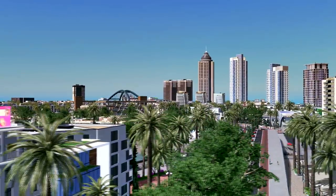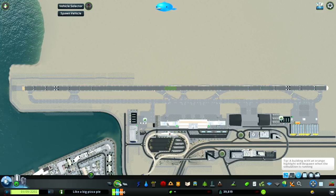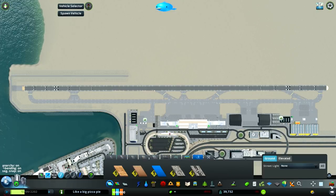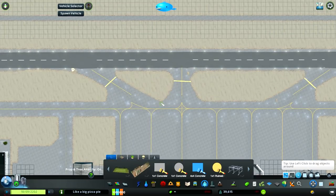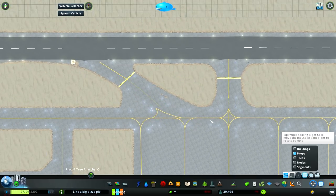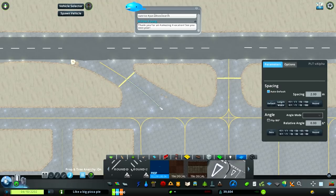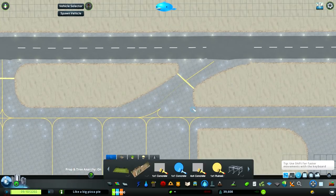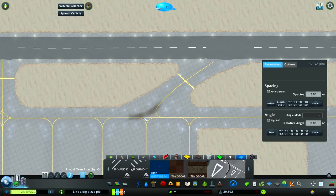So without further ado, let's get into the timelapse. The first thing I wanted to do in this episode was move up the runway just a little bit. This actually ended up creating some issues with the Move It mod, as some of the paths weren't entirely correctly moved, and it also means I'm going to have to redo some of the connections with the taxiway. The reason I wanted to move the runway was based on suggestions - the airport was very tight, the runway was extremely close to the rest of the buildings and to the taxiway. So I wanted to open that up a little bit, and I think it's a pretty good improvement.